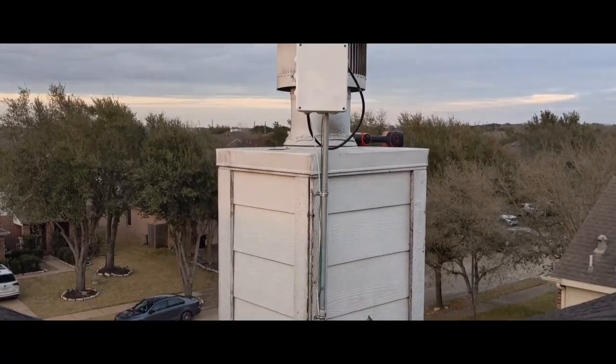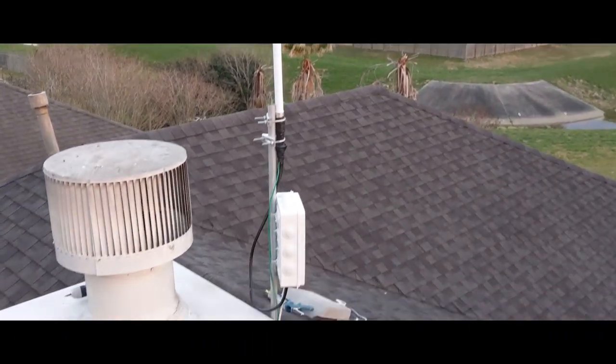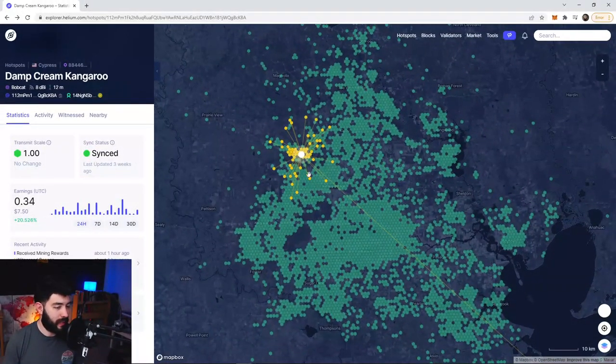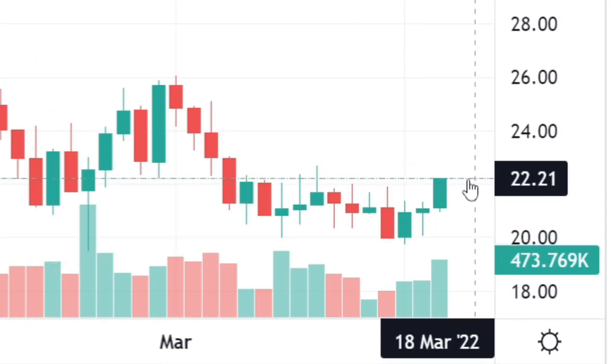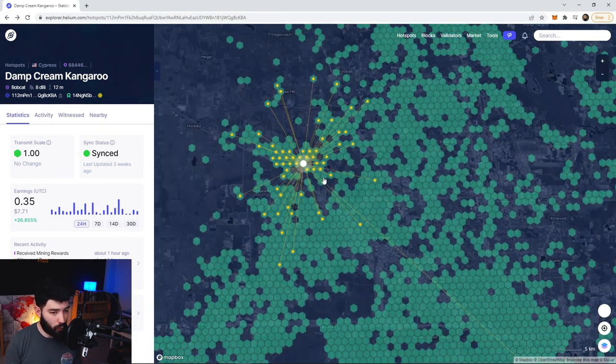Here is the finished product — the antenna is up and it's making about 0.34 HNT in a 24-hour period. It's only been online for two to three days but we already have 71 witnesses. At the time of this video it is March 16th and the price of HNT is at $22, so at the current rate we're looking at about $220 per month in HNT. I do expect it to go up a little bit more since it's only day two and it could probably catch a few more witnesses.